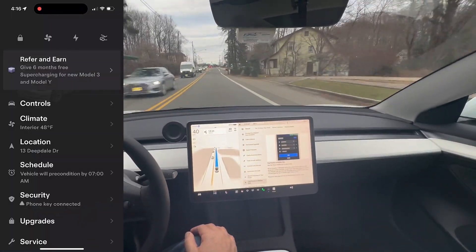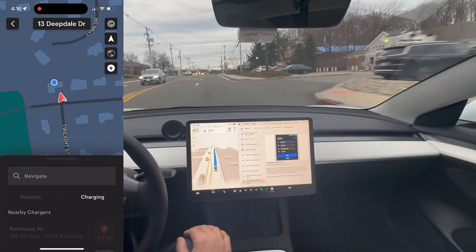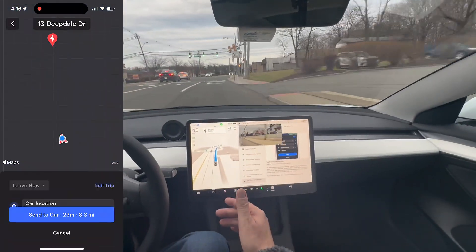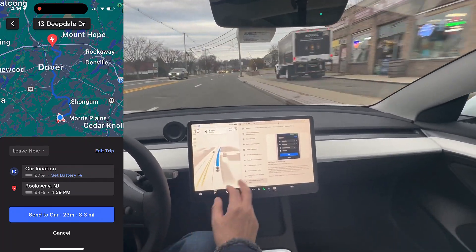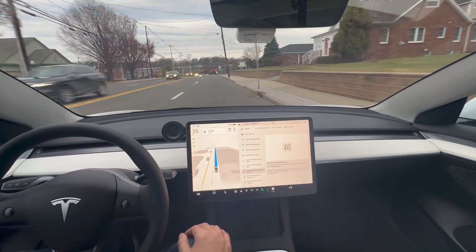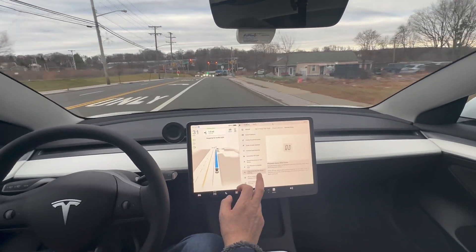Trip planner on your mobile app — you need to get the 4.27.5 app version, though it's already 4.28. You can do multiple stops, plan your trips, and send it right to your car. That's great. Alternative routes while driving — you can see alternative navigation routes while you're driving and choose them. That's cool.